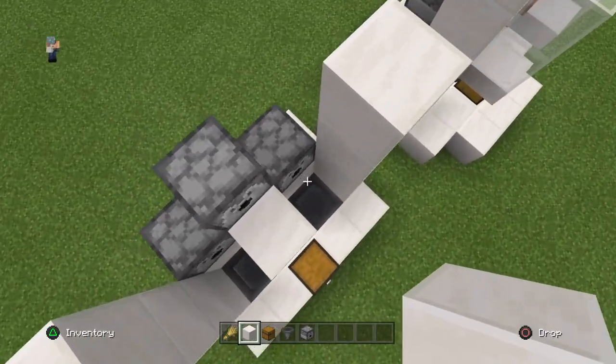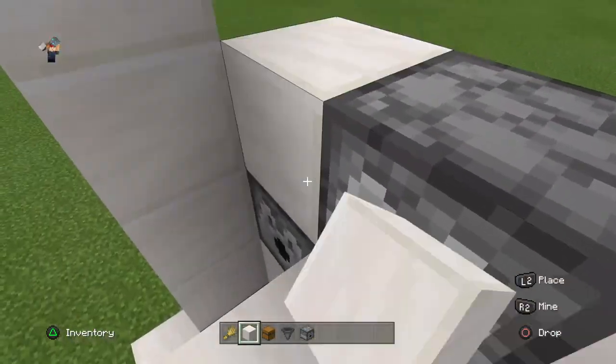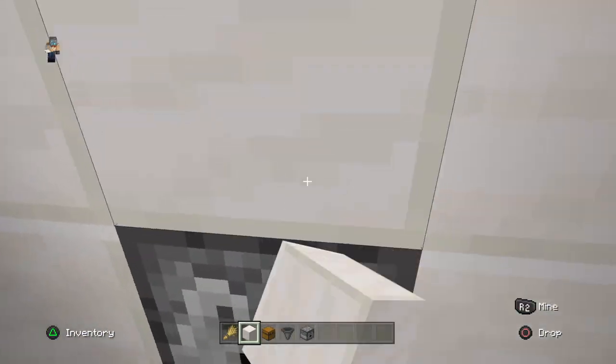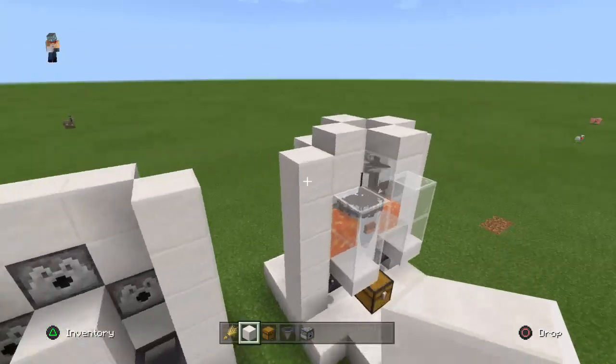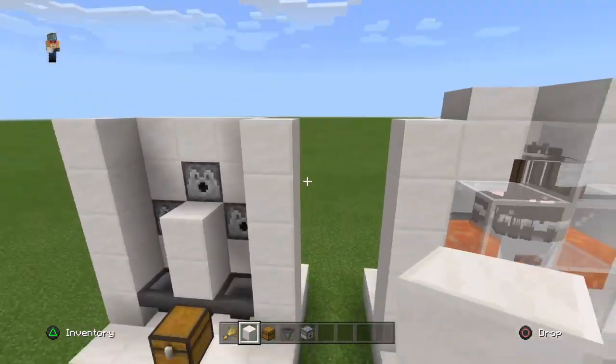The other thing we're gonna do is build blocks on top of these dispensers — all of them — and we'll have to reach the same height as the other side. It is 5 blocks height.